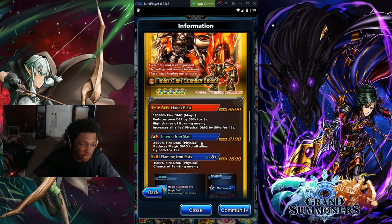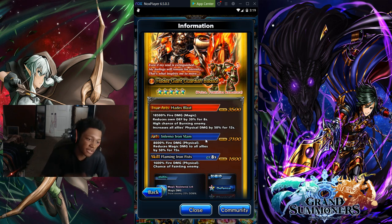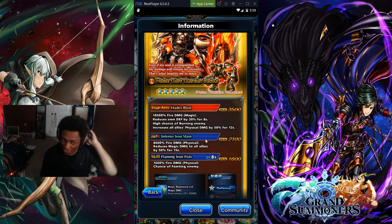This luck unit's particular skill is Flaming Iron Fist: 1.6k fire damage physical, with a chance of stunning the enemy. By the way, if y'all hear any background noise, I'm sorry. The break is 1.6k, the CT is 8 seconds. The arts skill is Frano Iron Slam: 8.6k fire damage physical, reduces magic damage to all allies by 50% for 15 seconds. The break is 2.1k on the true arts.